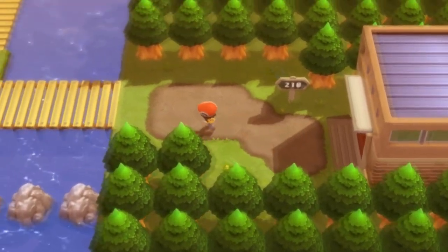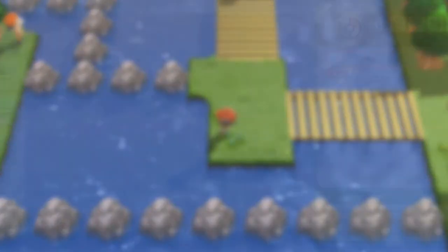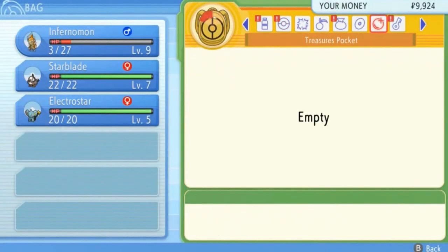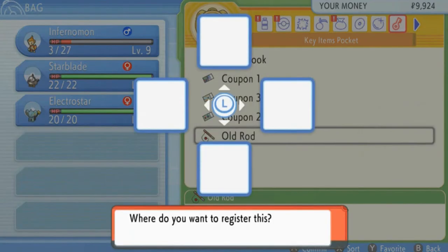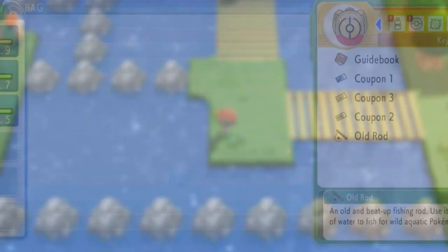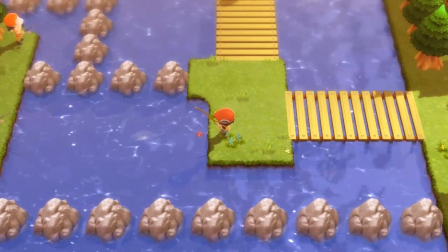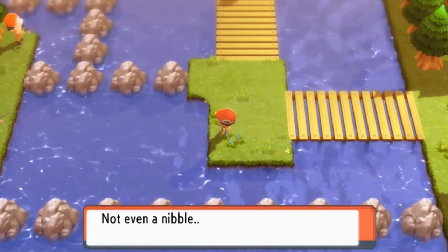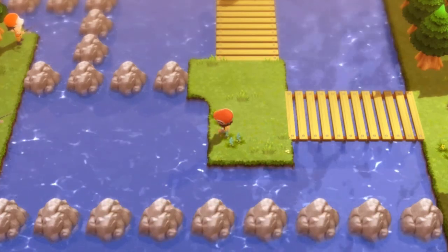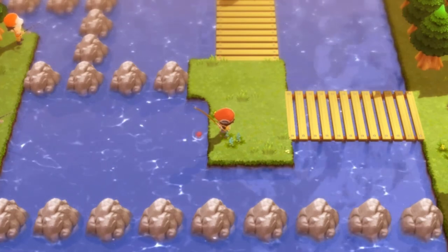I kind of want to start fishing right now, guys. I really do. They've actually included this in the bag. Let's go back to key items — we got three coupons. You can register your item just like before. We're going to put the old rod right there and try to capture another Pokémon. One again, I would like to capture every single Pokémon I've had in previous generations, or the ones that I can.